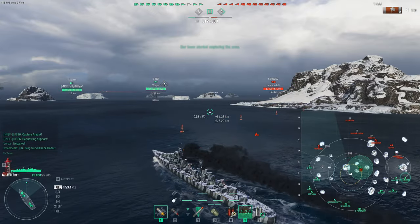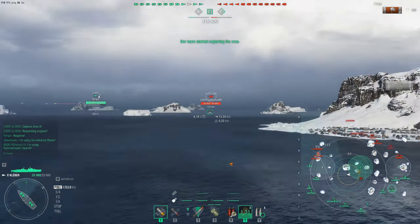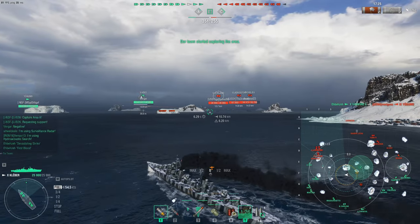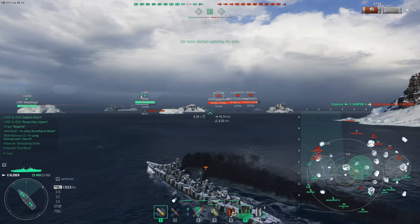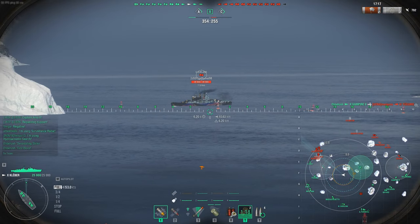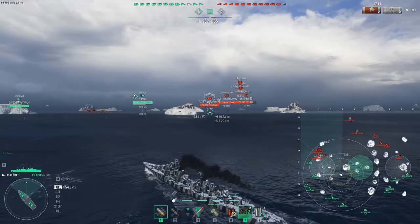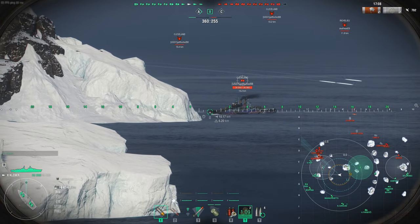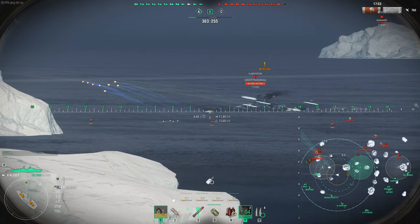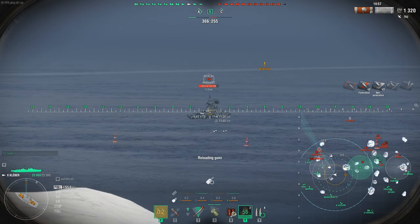At first glance Kleber may appear good for rushing caps early due to her speed, but she has very poor concealment without the legendary mod upgrade — one of the worst in the destroyer line. This ship is not meant to contest caps; rather she's best as a second-line destroyer providing gunboat support, acting as a distraction, and creating ambushes behind islands. Without smoke she cannot hide at will, leaving her vulnerable when spotted. One way to play her is like a light cruiser — attacking ships, drawing fire that usually misses thanks to her agility.